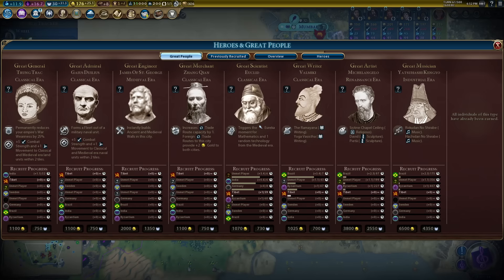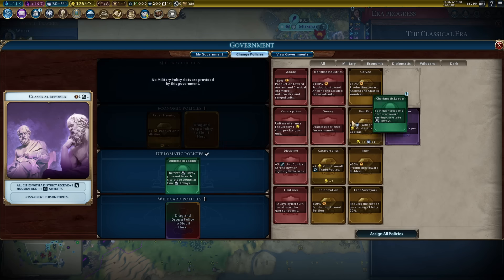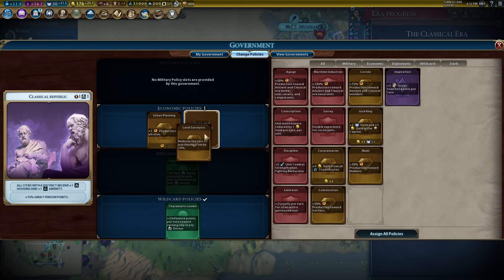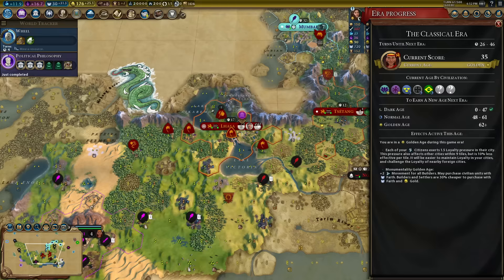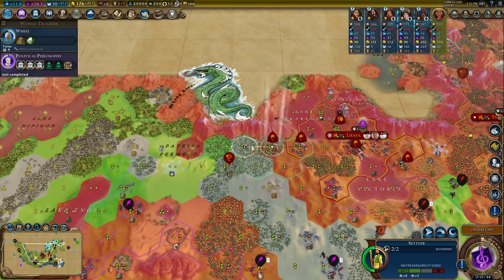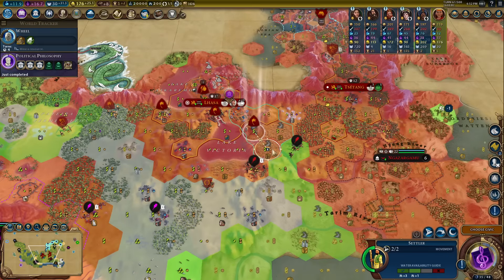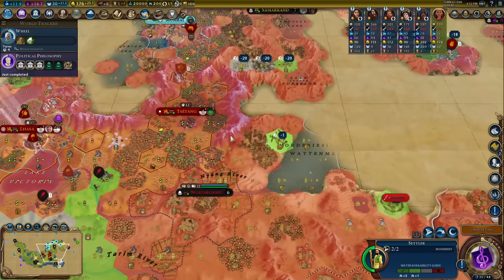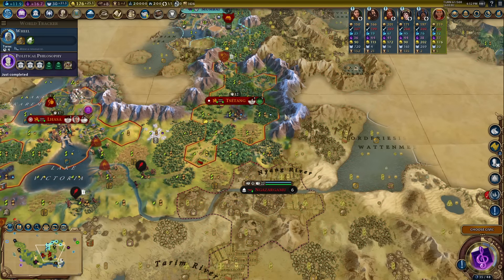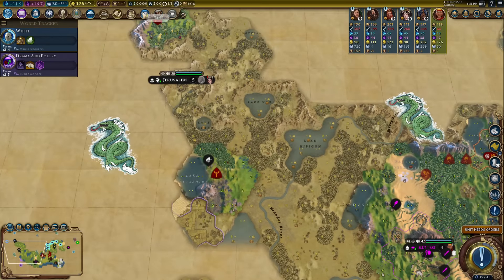Autocracy is a bit rubbish — plus one to all yields per government building, which is minimal. Oligarchy is good for fighting but not for me here. I always go Classical Republic; I feel I'm not being original but it's the best option by far. Great Scientist points are being earned — I'll put Inspiration into Diplomatic League. I'll take Charismatic Leader for now, then Urban Planning. Drama and Poetry next so I can unlock Theology and get temples, which will make me feel much better about the faith economy.